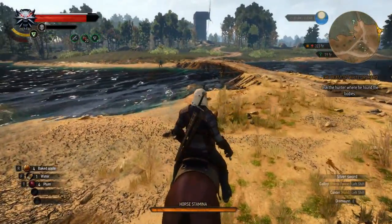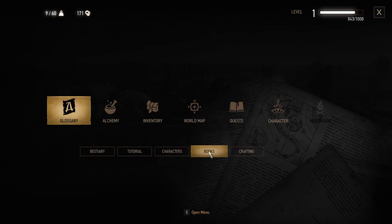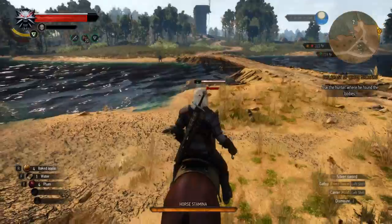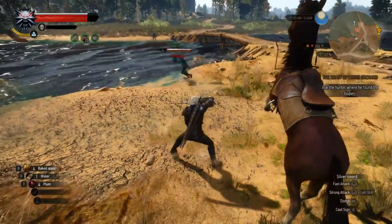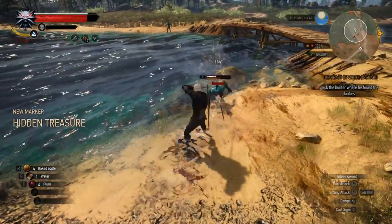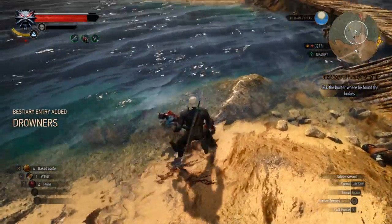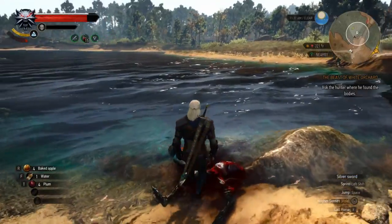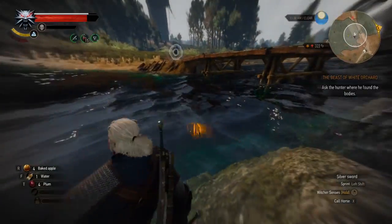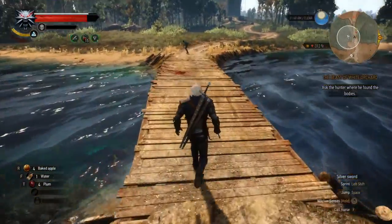I see a Drowner. Whoop — just disappeared. I think I have to literally have an encounter with them for me to gain any knowledge. Whoa, look at how it just falls against the water and the water just reacts to it. There's a body right here. I'm going to go ahead and take this other Drowner out.